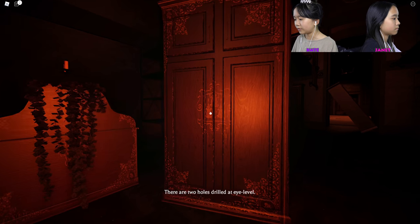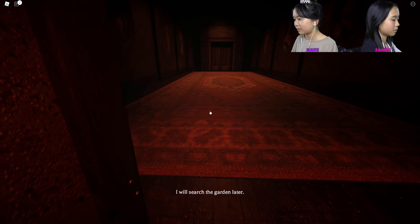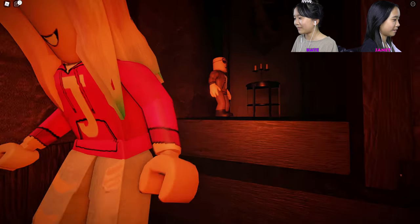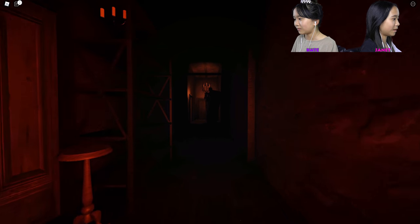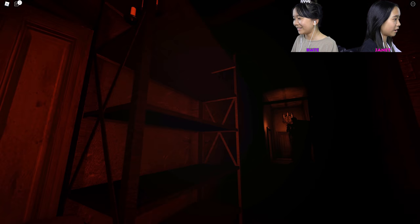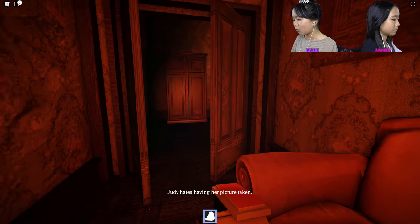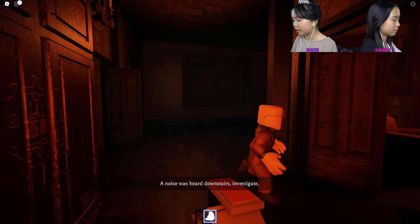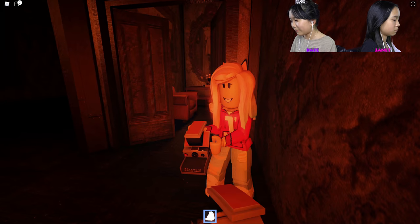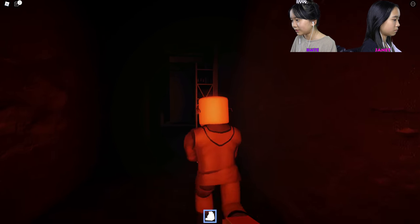There are two holes drilled at eye level. I will search the garden later. Oh, that's the garden! Another upstairs — I'm getting lost. What is that? Oh, that's creepy. Going this way first — whoa! That's scary, I just realized. Something — Judy hates having her picture taken. So if we see her, I hear a noise downstairs. 'Investigate — a noise was heard downstairs.' Now that we have this camera, we can take her picture and hopefully she'll run away and get scared.